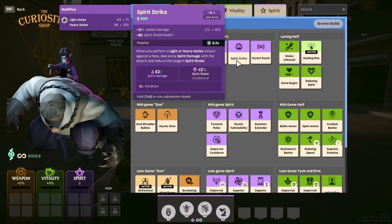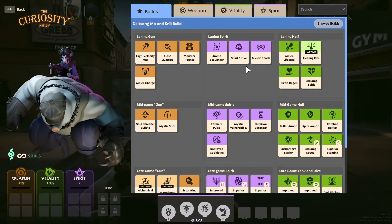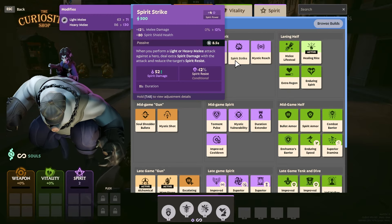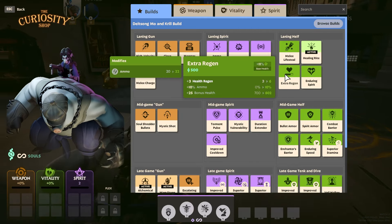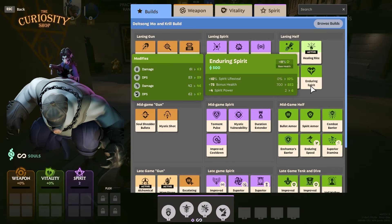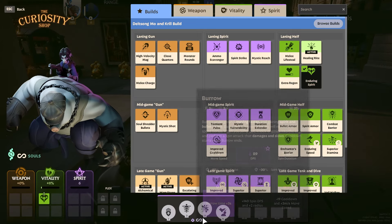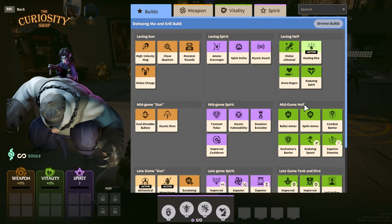Spirit Strike gives more damage if you go into a punchy playstyle early on. Mystic Reach is good for making your one's AOE bigger so you can heal more off that. Melee Lifesteal combined with Spirit Strike and Melee Charge is really strong early on. Extra Regen gives you more health regen over time plus more ammo, which is useful since you don't have the biggest magazine. Enduring Spirit gives more spirit lifesteal — I really like taking this when being aggressive because it heals off spirit lifesteal plus the bonus damage to heroes. Healing Rite is for when you're really struggling and playing far back.